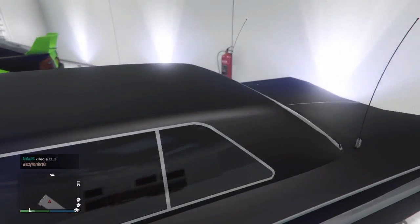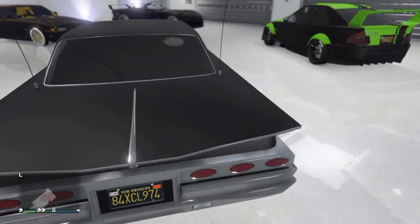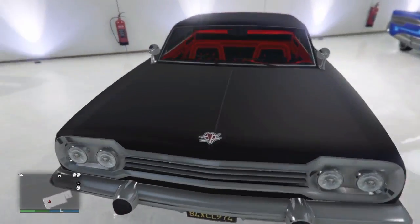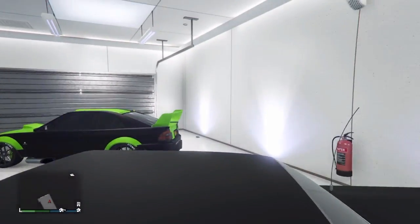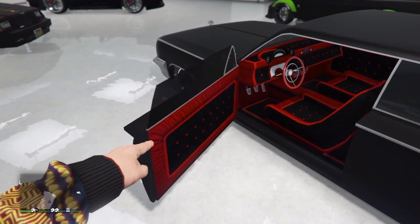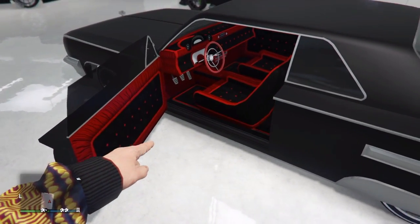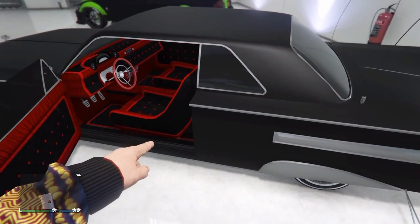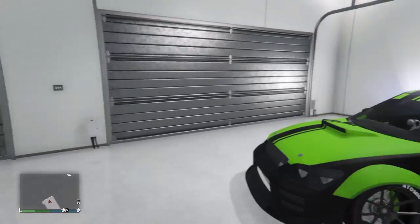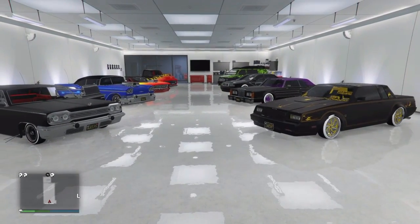Over here I have the Voodoo. This was my first Lowrider I ever bought in the game. This car is very awesome because it brings back a lot of memories, and I think this car pulls off matte black with a red interior very well. It's got that red vinyl on it, so it looks pretty cool. This completes my Lowrider slash Specialist Vehicle Garage.